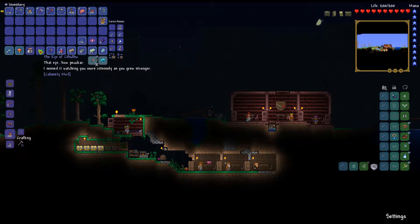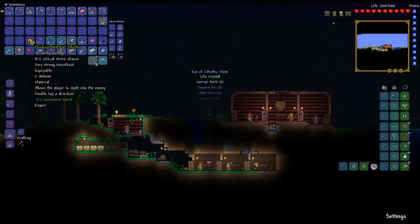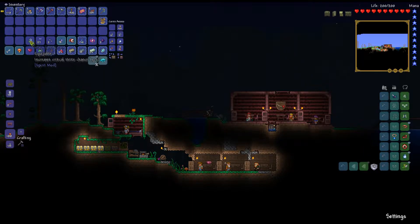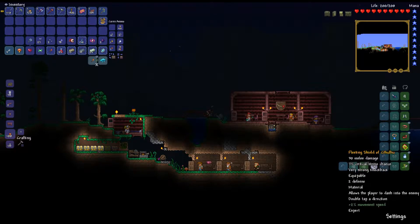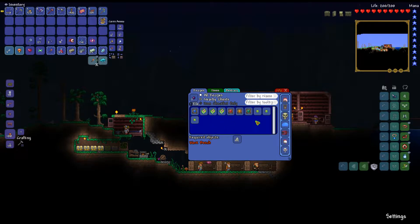The death of the Eye of Cthulhu must have been some poor monstrosity shunned by those more powerful than it, or perhaps it is just one of many that lurk in the night. The Eye of Cthulhu text says 'that eye, how peculiar - I sensed it watching you more intensely as you grew stronger.' We just got to 200 life so it rolled a successful chance to spawn. From the treasure bag we got the shield - I'll replace the magnifying glass with it since it gives defense plus a useful active ability. We also got the mask, demonite ore, some seeds, and unholy arrows.